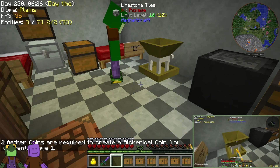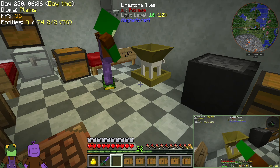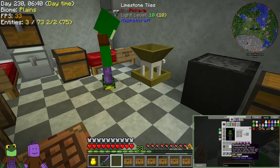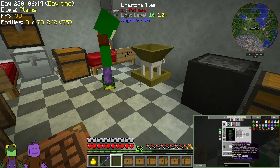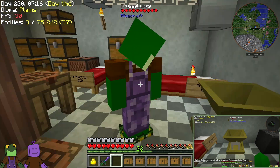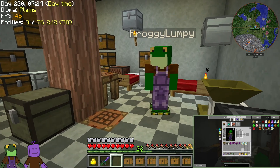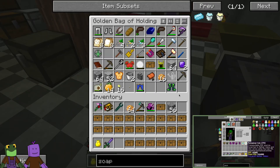I'm just right-clicking and I'm getting all my coins. So you just go there, kill a bunch of stuff, collect some stuff from it, and come back and convert everything to EMC. You have to use an empty hand because the big coin will go back into the machine and become an Aether coin, and it'll mess it up. Two Aether coins are required to create an alchemical coin, and I currently only have one coin left. I got a stack plus 51. That is really cool.